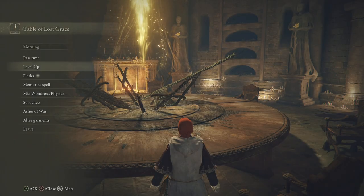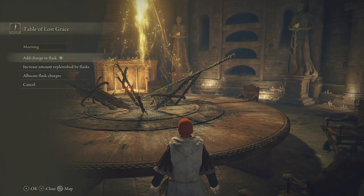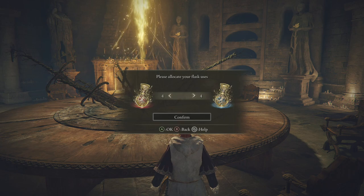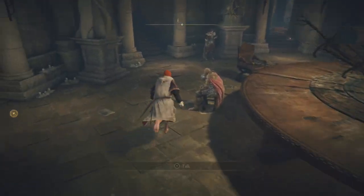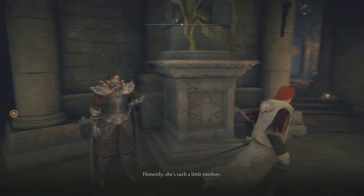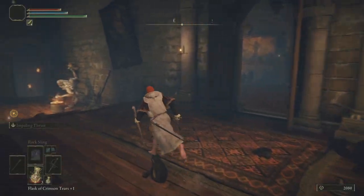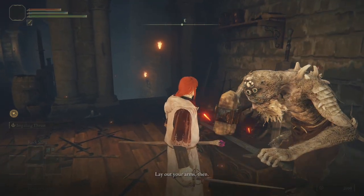Can we level? We cannot. We do now have enough for an extra Flask though. Always more blue than red — that is the rule. Healing is going to be difficult. Come around here — I'm going to talk to Smith Boy. Just upgrade this.